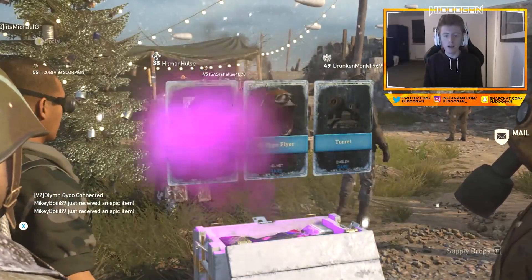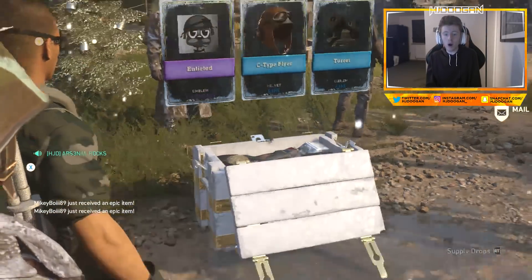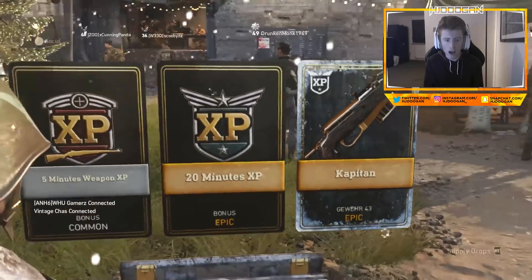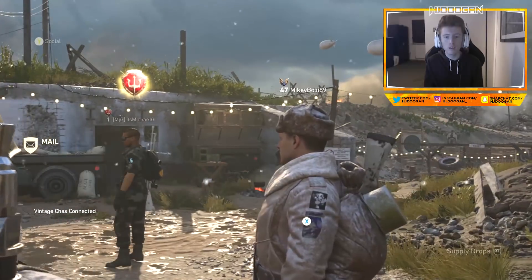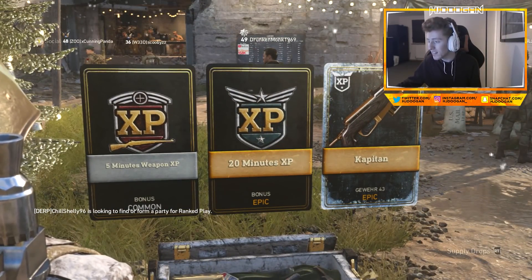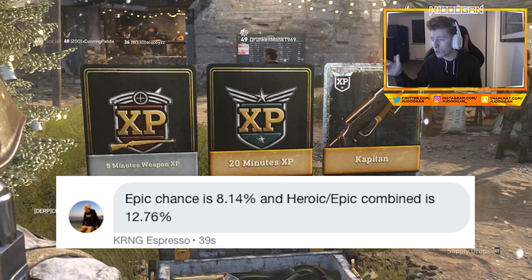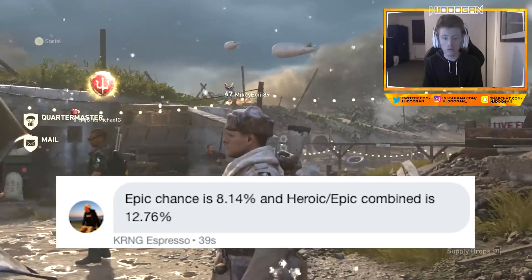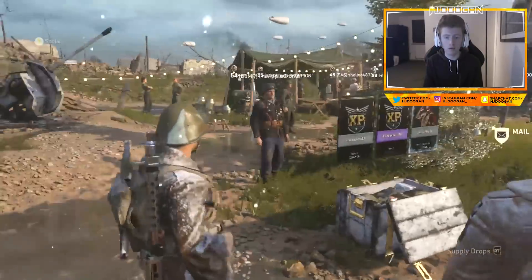Oh, he's got a bribe. Look at his bribe — that's a winter bribe, look how bad that is. But this guy actually got an epic — Mikey Boy. As Espresso said, epic chances are 8.14%, so it's a bit more than heroic. So that's a good drop, bro, respect. He got very lucky.